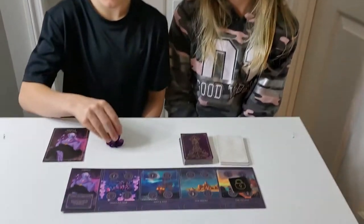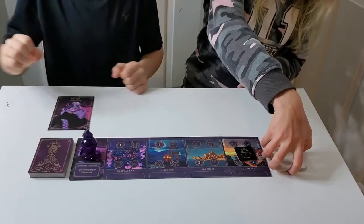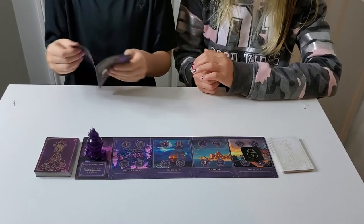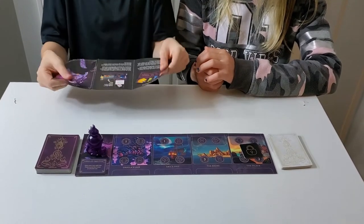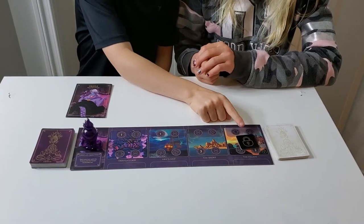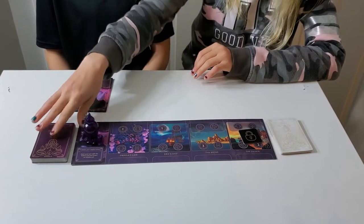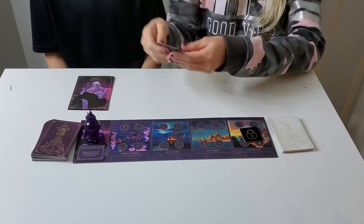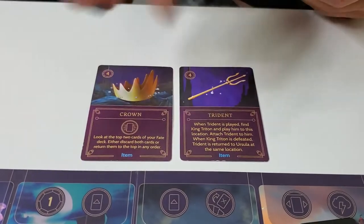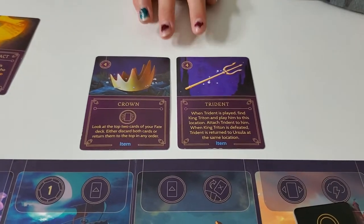Now we're talking about Ursula. Same as Captain Hook — piece goes on her starting location, villain guide for instructions. She also has a lock on one location. The key cards you need in her deck are the Trident and the Crown.